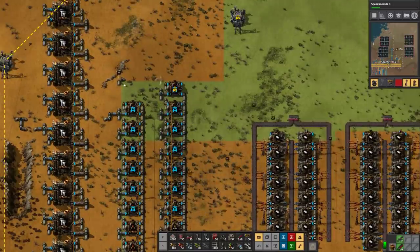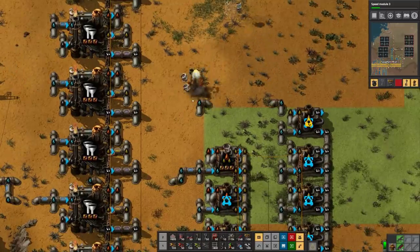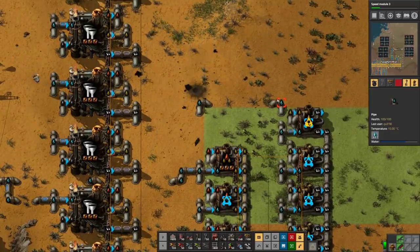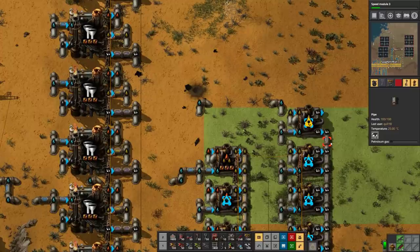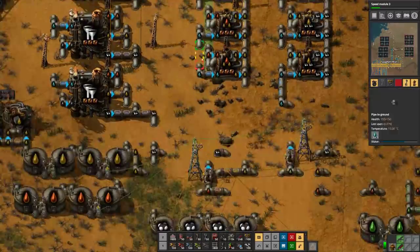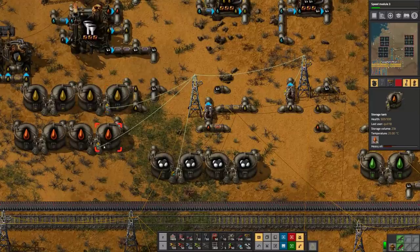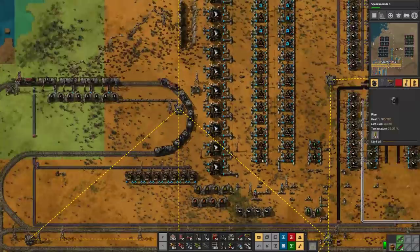These are being built up. We're waiting for the water deliveries there, which requires a cliff explosive. So you've got water, light oil, some petroleum, some light oil, no heavy oil — but it's probably because the pump is turned off. We have more light than heavy, so we're not cracking heavy into light right now, which is a-okay.